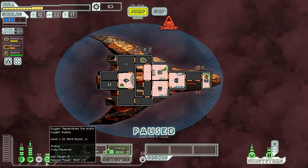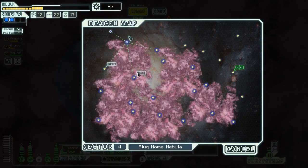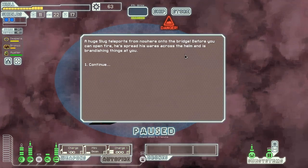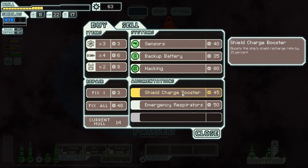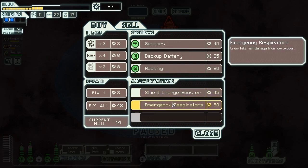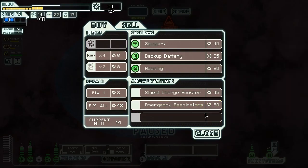We have 63 scrap now, which is not bad. Let's turn the O2 back on and keep jumping. We only have 50% oxygen, but let's go to the store and see if we can get anything good. A huge slug teleports from nowhere onto the bridge, spreading his wares across the helm. There's nothing great in there. Shield charge booster is not bad — getting that extra survivability and slight recharge rate increase is quite nice. Honestly though, I don't think we can really justify it. I wouldn't mind buying sensors or backup battery either, but at the moment I think we need to keep our money. So we'll buy ourselves all the fuel we can manage and just leave.